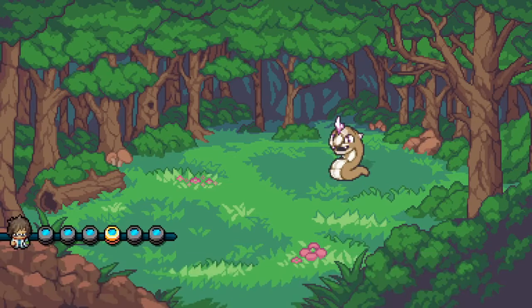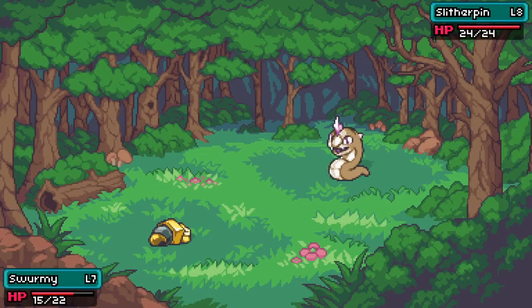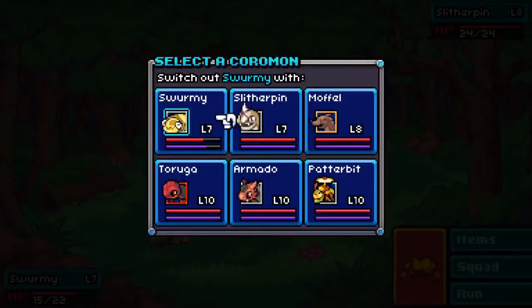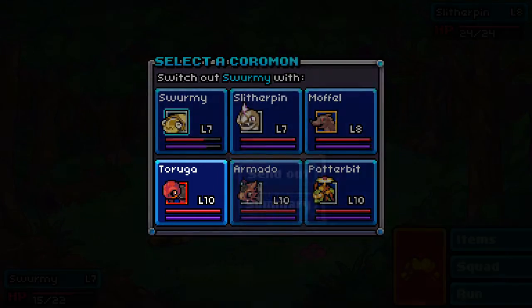A slither pin appears. There is one more coremon type somewhere in here - I'm trying to figure out what I want to do here. He is level eight, which is definitely going to be difficult. Let's go ahead and throw our taruga up and see.